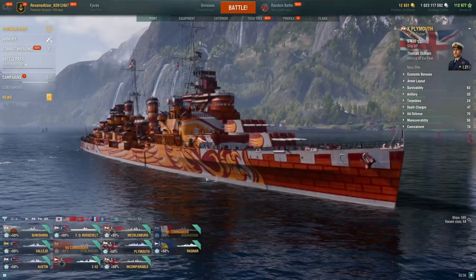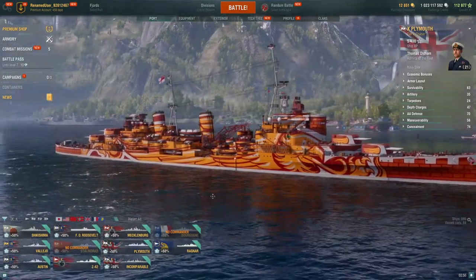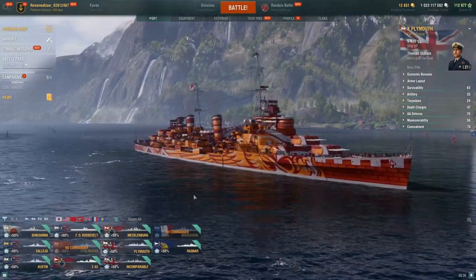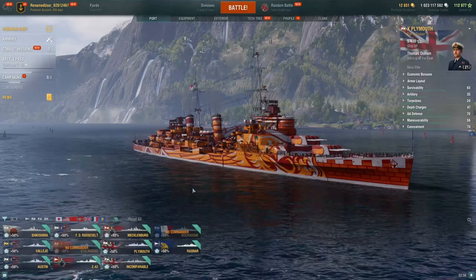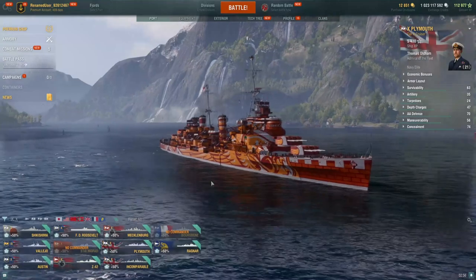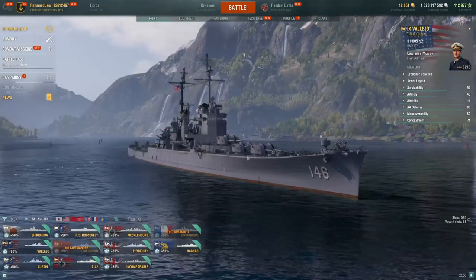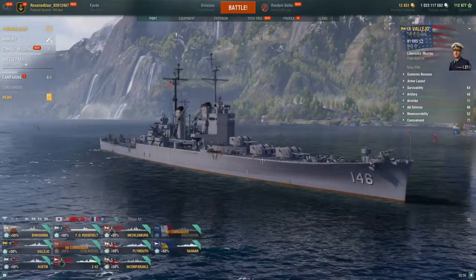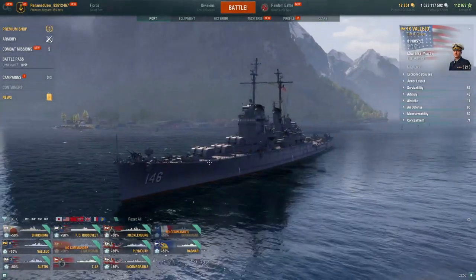Plymouth is kind of what happens if you took a Minotaur, gave it radar and smoke, and then tried to balance it. Because of that, she doesn't feel quite as strong. She doesn't have the firepower, and the smoke-radar gimmick isn't quite as powerful as you would imagine. Finally, Vallejo — we don't highly recommend it, not because of her performance, but more because she is a Tier 9. She does get enhanced credit income, but she's pretty expensive for a credit-farming ship. A Tier 9 coal ship would be recommended instead.